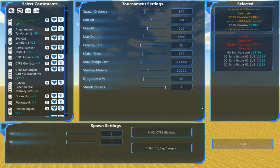This is the first elimination battle down here in the secondary bracket. We've got the CTRS Glen Faba by Captain Kleeder taking on the Big Transport by Jan — I never know with the J's and of course I'm American so I'm going to butcher the pronunciation regardless. This is an elimination match so the winner moves on to the next round and the loser gets eliminated.